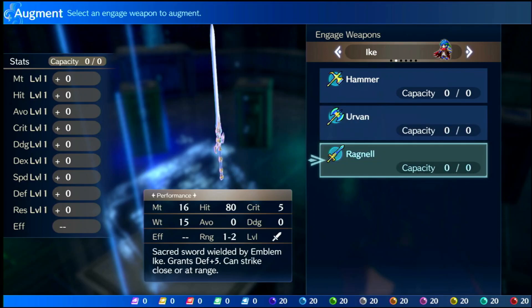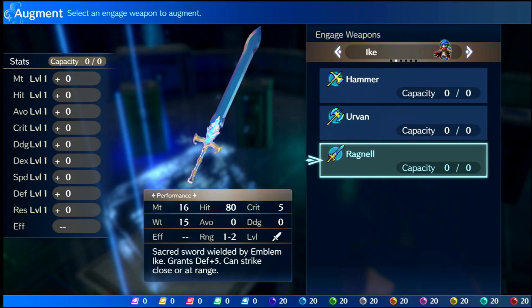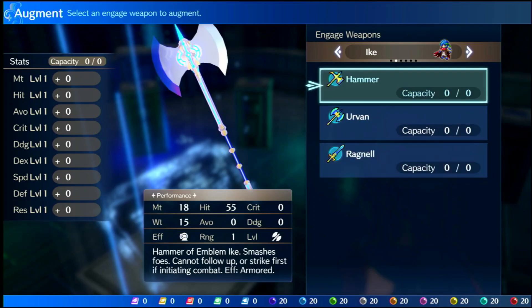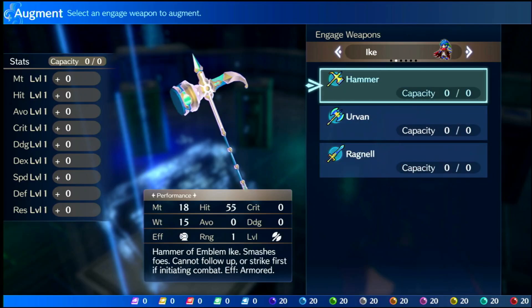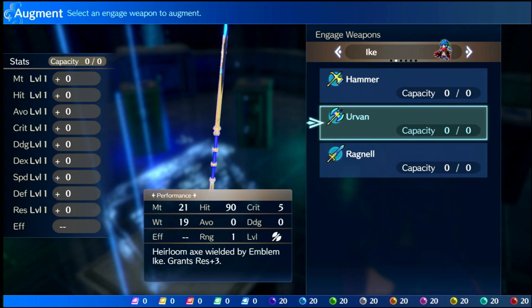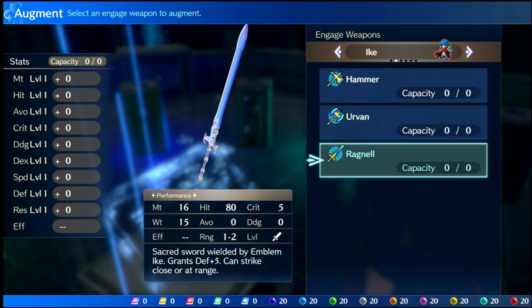Then there's the Ragnell, which has 16 might, 80 hit, 5 crit, 15 weight, and gives plus five defense. It's a one-to-two range option, which is great. You need to complete Ike's paralogue to get it, but his paralogue is pretty easy to clear. All three weapons serve a specific niche — the Hammer decimates armors, the Urvan has great damage and accuracy, and the Ragnell is a solid one-to-two range defensive option.